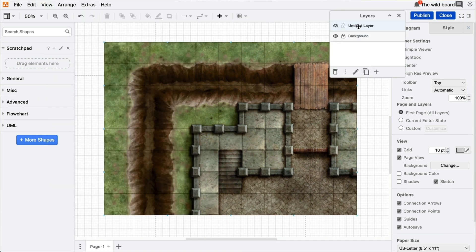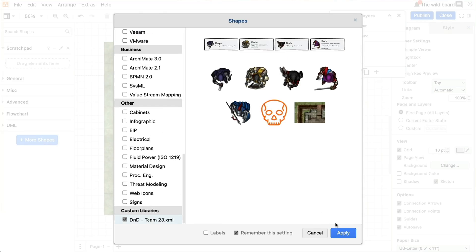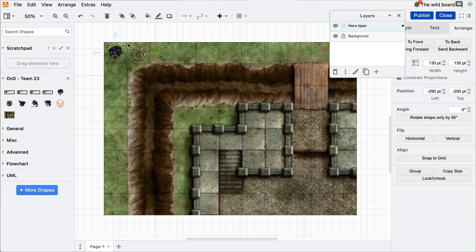Now let's create the actual canvas that our heroes will play on. But wait a second — where are our heroes, actually? Oh yeah, got you covered. I've prepared an entire D&D custom library with shapes, tokens, and special objects that you will experience later in the play. So enough said, let's collaborate.